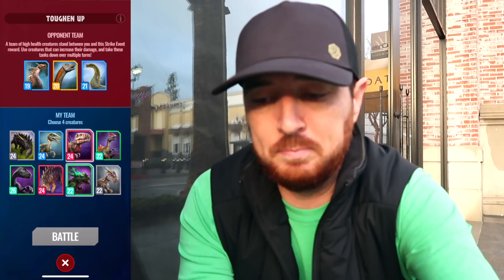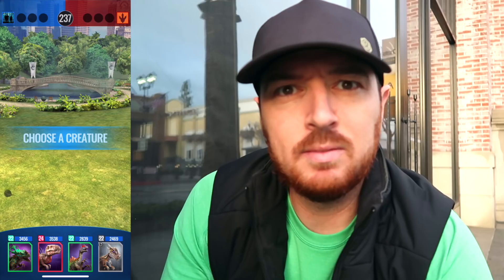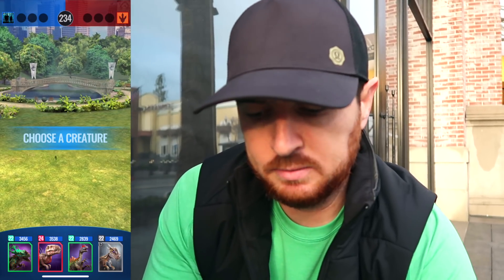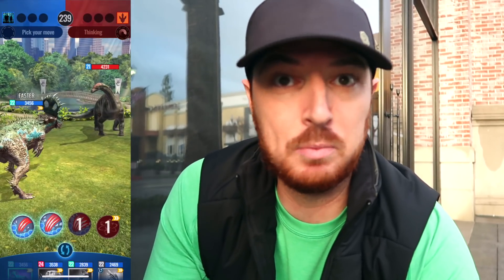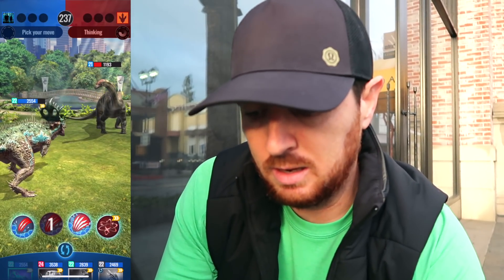It looks like a level 19 Amargasaurus, a level 20 Diplodocus something, and maybe an Argentinosaur at 21. These are going to rampage you and slow you down. Going with crunchers, crushers, or chompers is a good strategy here. You can definitely also go with bleed — I'm going to break out some chompers and use impact and run.